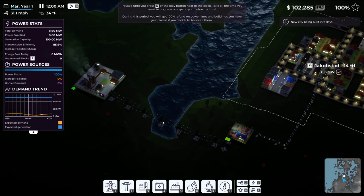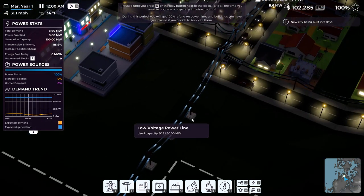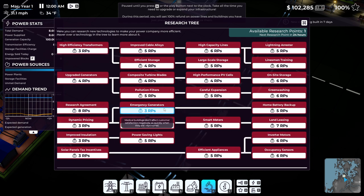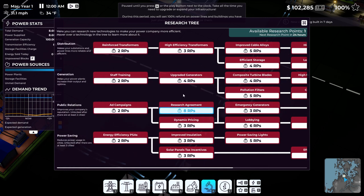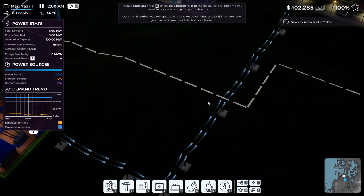I'm not sure about maintenance. How cold are we? 34 degrees. Can we do research? Marine force transformers, high energy staff training, maintenance downtime. Energy efficiency. Available research points: one. Next research point in 24 hours, so we get one research point a day. I'm definitely going to want staff training - those two are going to be important, along with the generation upgrades.